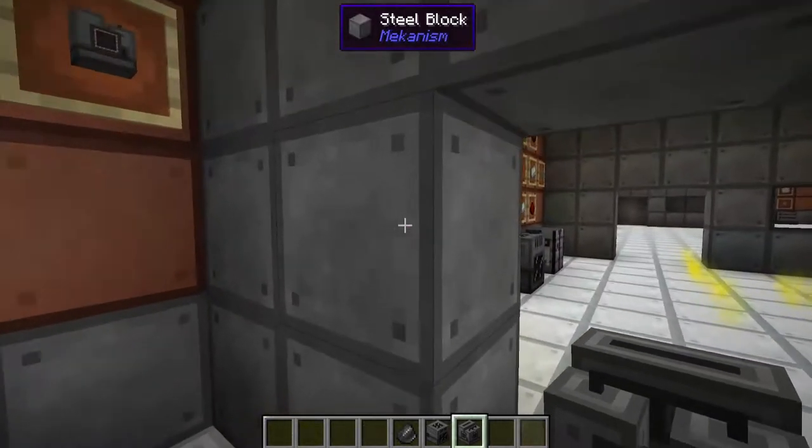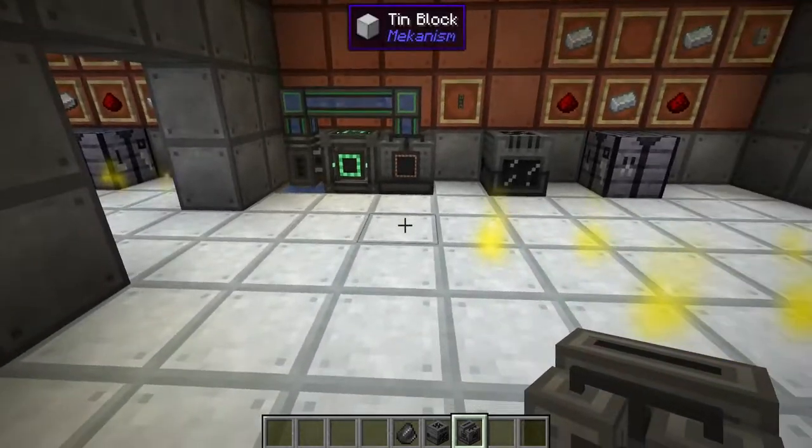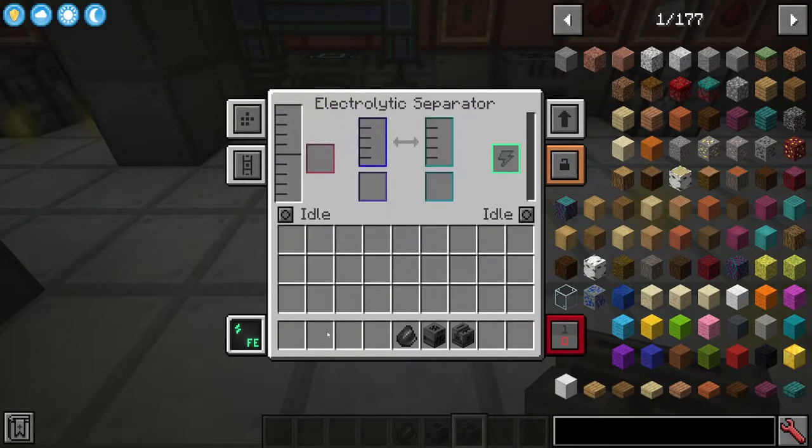The Electrolytic Separator works just like any other machine. You place it down and you've got some inputs. You can still do all your basic upgrades. You can store power on the right-hand side which holds 64k FE. On the left you've got your reservoir where you'll be placing all your water or any other type of fluid, and as always you've got side configuring with auto eject and so on.